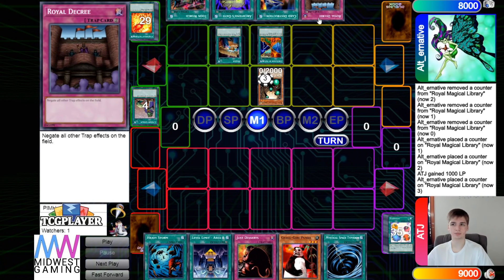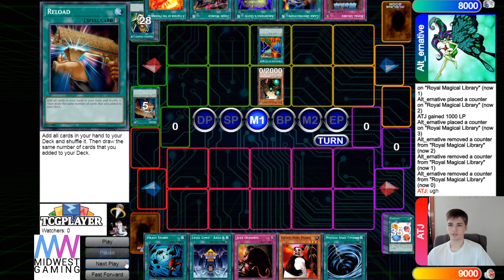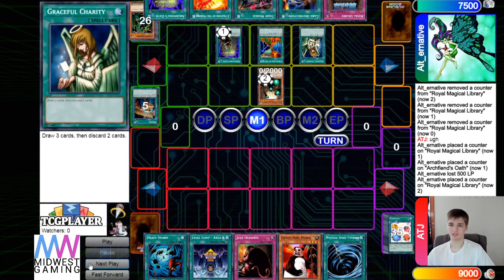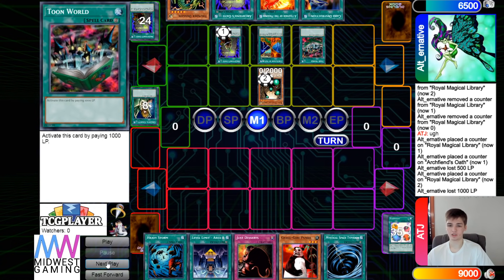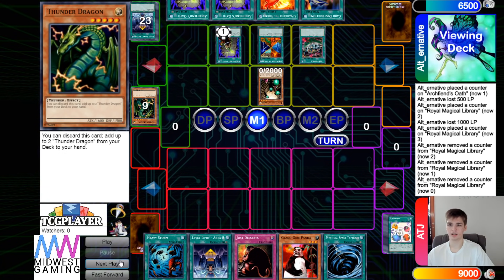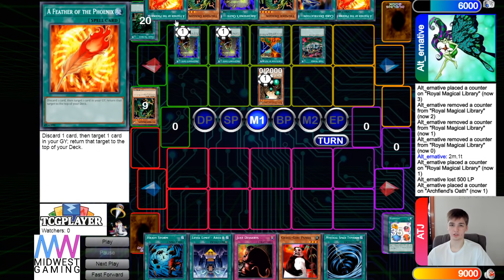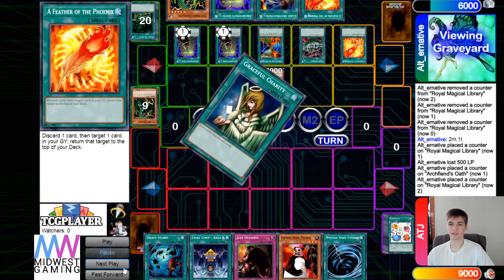They draw world decree — interesting, probably as a backup plan if they can't FTK turn one: set it to stop anti-spell. That card is probably super insane versus the anti-spell matchup. Then they use that to draw into feather, activate oath — so good here — grab graceful, draw, discard, activate toon world, draw. Should they have used the library effect first? Probably they wanted to oath into oath. They grab thunder dragons, then activate oath, draw into feather, activate feather to put graceful back.